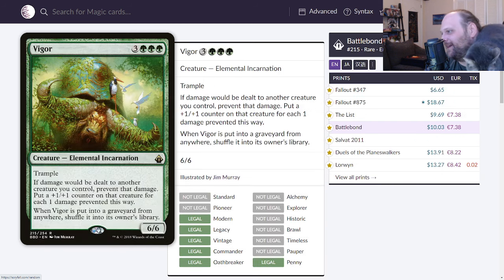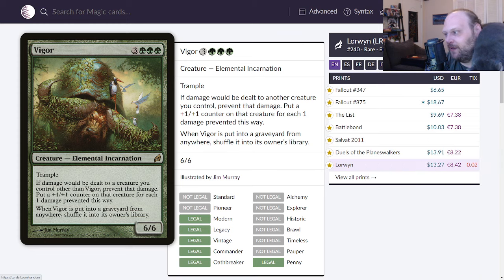Vigor is up next — six mana, three and three green, for a 6/6 elemental incarnation with trample. If damage would be dealt to another creature you control, prevent that damage and put a plus one/plus one counter on that creature for each one damage prevented. When Vigor is put into a graveyard from anywhere, shuffle it into its owner's library. This is just absolutely stupid. You run your dudes into combat and even if they get blocked it doesn't matter — they just get even larger. Eventually this just takes over the game. Originally printed in Lorwyn, which I didn't remember.